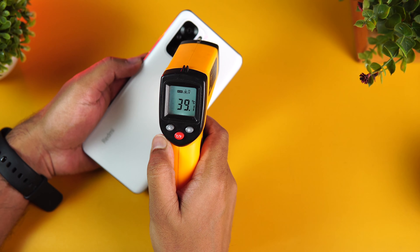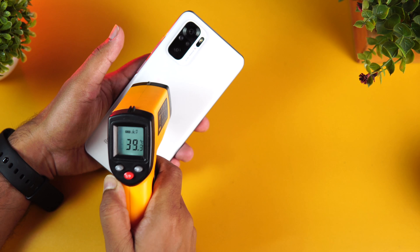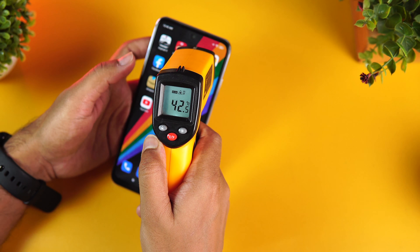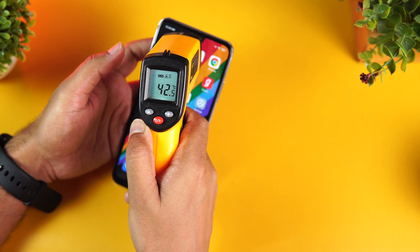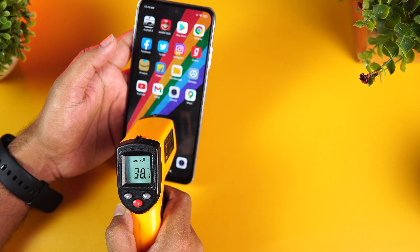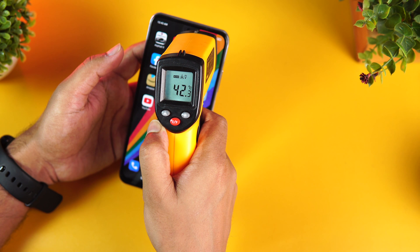We are done with Asphalt 9. Let's check the temperature. It's almost 40 degrees — 40.1 towards the camera section as well. Looking at the display, towards the selfie camera area it has gone up to 42.7 degrees. The bottom section of the display does not heat up much, but the top section definitely has some heating — crossed 42.7, so almost close to 43 degrees.